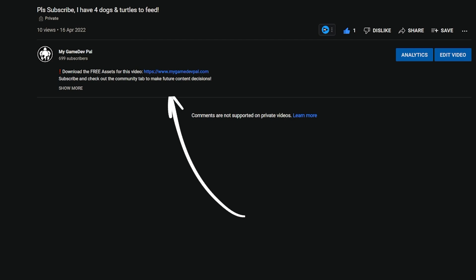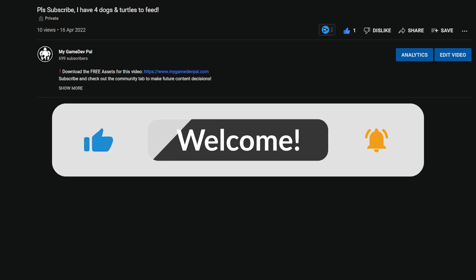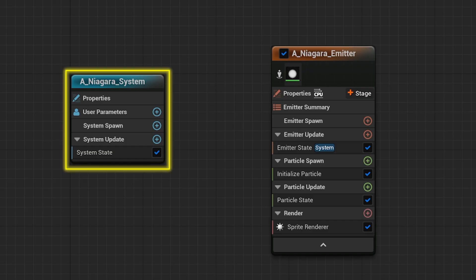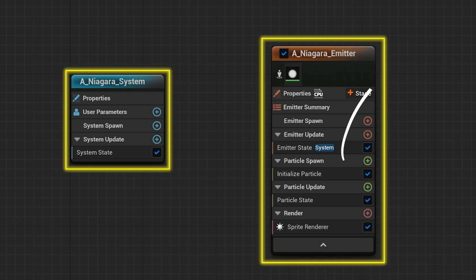You can get all the assets you'll need to create this rune from the link in the description. But be careful when you're down there, you don't want to accidentally hit that sub-button. The only assumption we're making is that everyone here knows what Niagara systems and emitters are. If you don't, check out this video teaching you everything you need to know in 300 seconds, and then come back here.